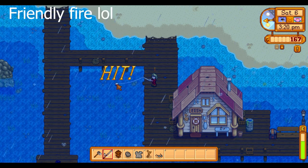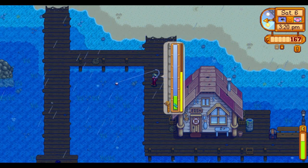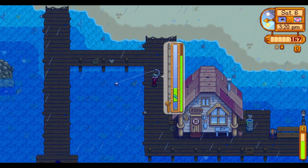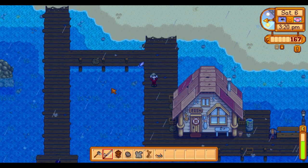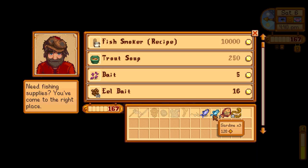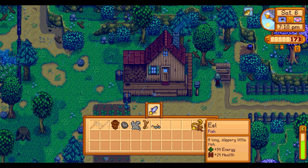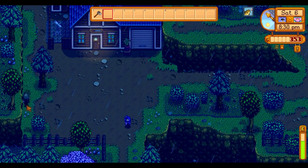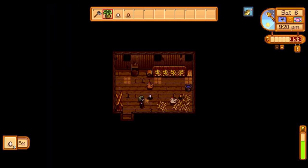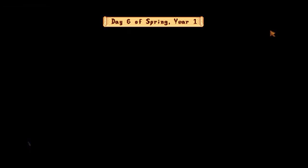I caught a ton of garbage before finally catching something worth my suffering. Besides the garbage, I caught a total of two herring, five sardines, one flounder — a day after the Demetrius quest expired, of course — two eels, and a magma geode from a chest. I sold all my fish besides the flounder and spent the rest of the day collecting forage before it despawned. Unfortunately no leek, as I sold it a few days ago — the consequences of my greed. I made a bit less today: 504 gold.